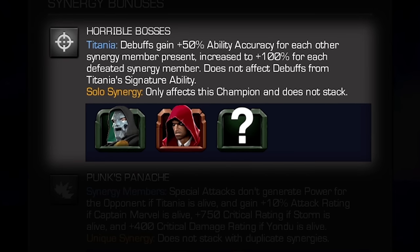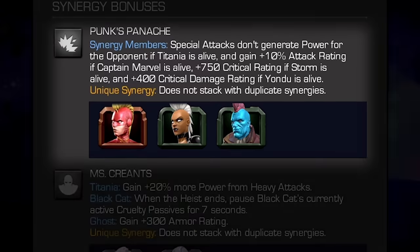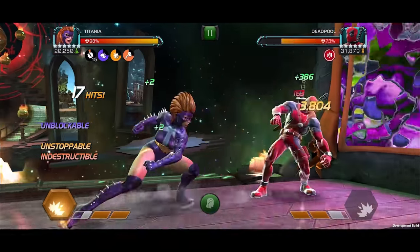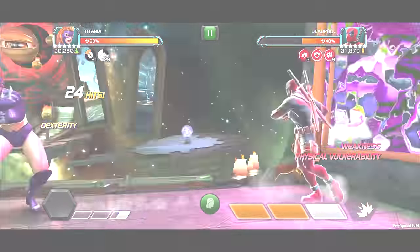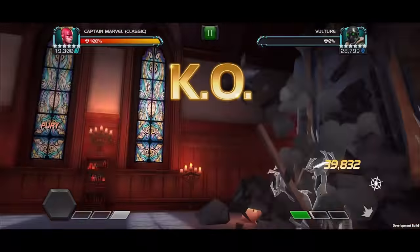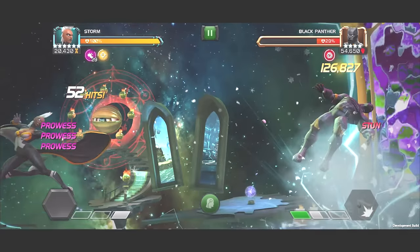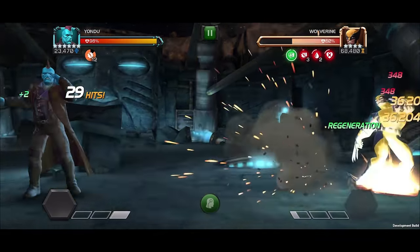This synergy does not affect debuffs from Titania's signature ability. Punk's Panache! With Captain Marvel, Storm, or Yondu on the team, special attacks used by synergy members don't generate power for the opponent if Titania is alive. If Captain Marvel is alive, they gain 10% attack rating. If Storm is alive, they gain plus 750 increased critical rating. And if Yondu is alive, they gain plus 400 critical damage rating.